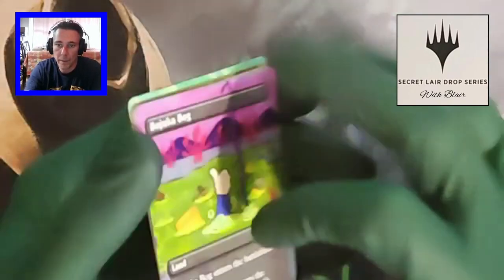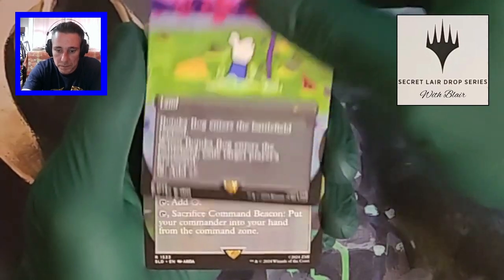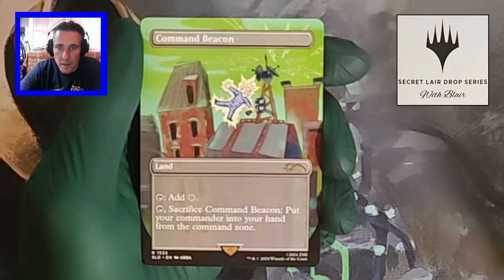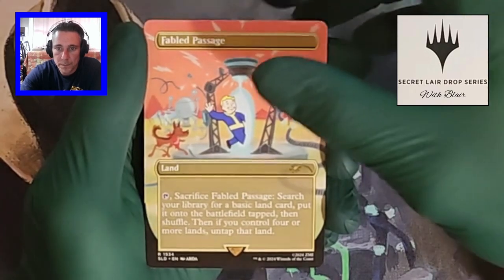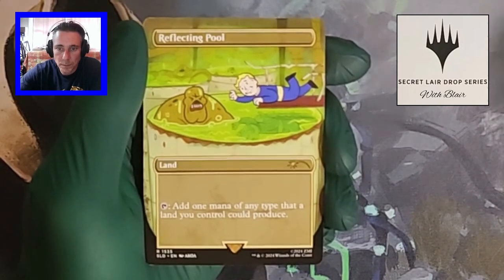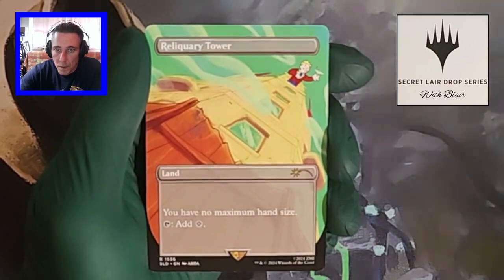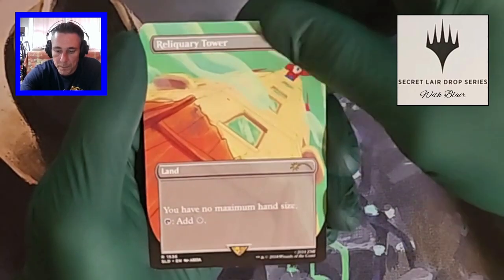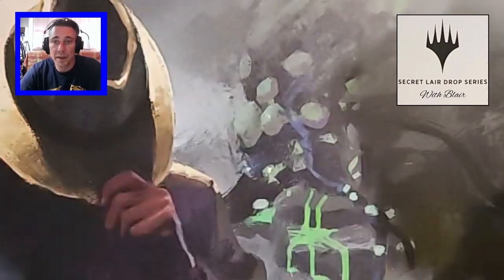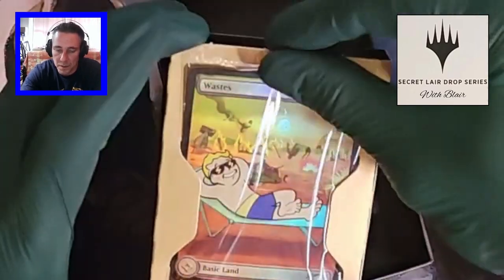Here we go. Start with the Bazooka Bug. Command Beacon. Fabled Passage. Reflecting Pool. Reliquary Tower — I don't think I'm saying that properly, I never can. And a bit of a drumroll here — and we have another Wasteland. No luck this time.